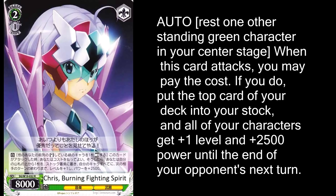Chris Burning Fighting Spirit is an interesting card — you can rest one of your characters in the front row to give all of your characters plus 2,500 and plus 1 level until the end of your opponent's next turn. On top of that, you also get to put the top card of your deck into stock. That last part is important because it means you're not actually losing any stock when you use this effect — what you're actually losing is damage. You can use this to give everybody a huge boost, step over suiciders, or even boost your own characters' levels to help your own suiciding.